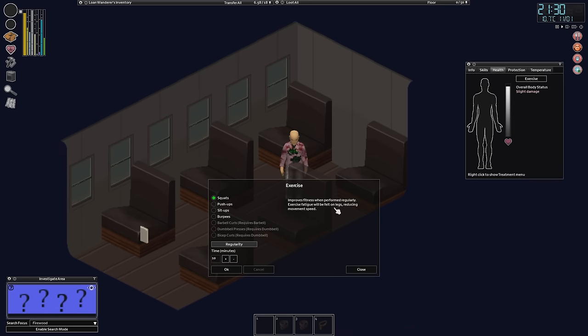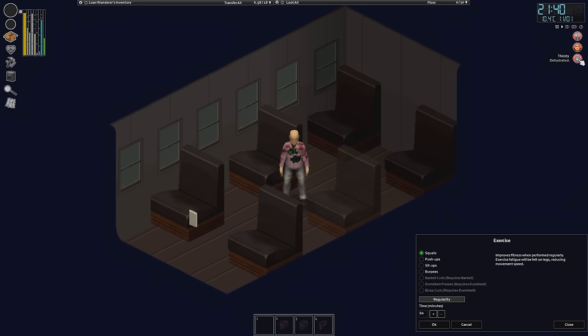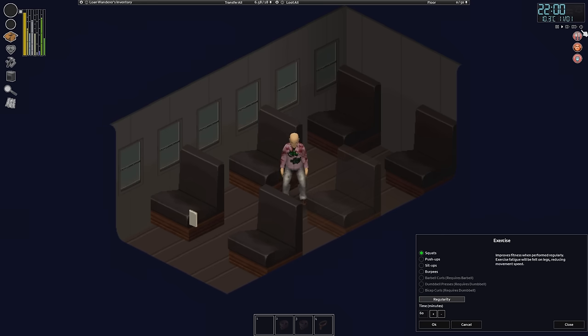Squats cause fatigue on legs — movement speed is something we don't really need. Push-ups will reduce arms, which we do need. Sit-ups cause general fatigue. Burpees are all over, so we won't do that one. We will start off with a nice 60 minutes of squats. The only downside is that we'll get more thirsty, and we don't have a water supply currently. As they say, the three survival things you need are shelter, water, and then food. Water is the second one — you can die within a day or two without water. We need to be aware of that, especially if you're exerting yourself.